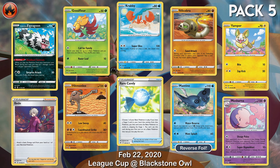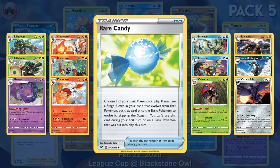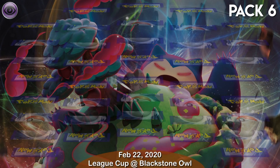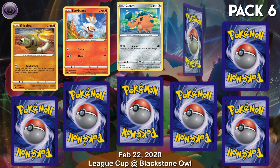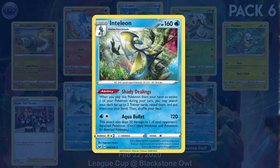Sword and Shield comes with many stage 2 evolutions — just where a candy reprint can get the job done quickly! When you evolve into a Talion, you get to search your deck for 2 trainer cards. They may just help you win the game!